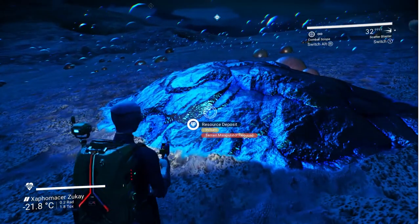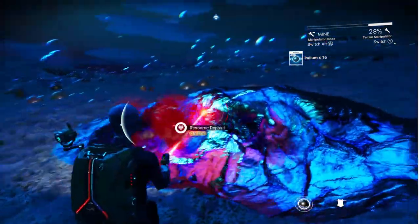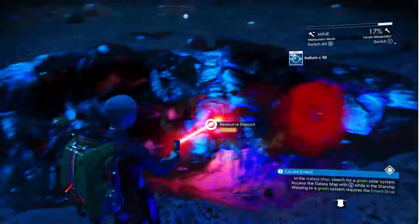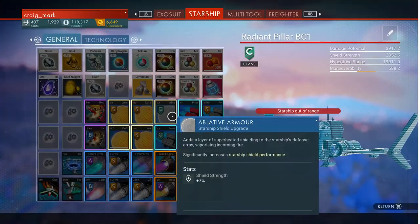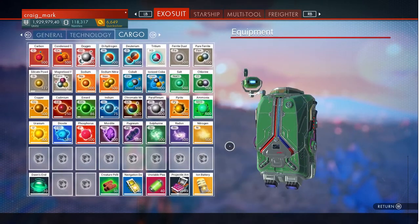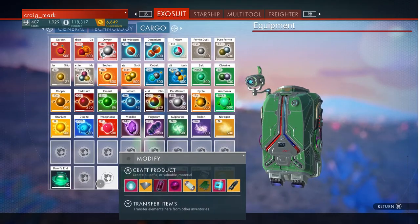We don't need the indium to create any more drives - we've got all our drives already. However, I would like to have some indium on me to fill that slot in my cargo. That'll do, don't need loads. So indium goes over into my cargo, and now that's my initial resources all filled up ready. I go up to nitrogen, in the same order as they are in the catalogue, and then the rest of these gaps I use for everything else.